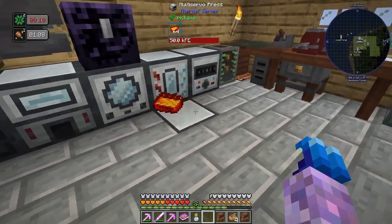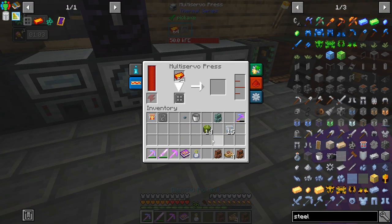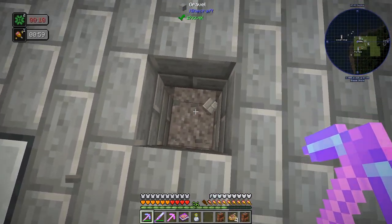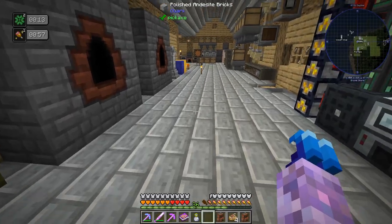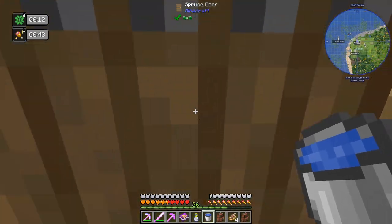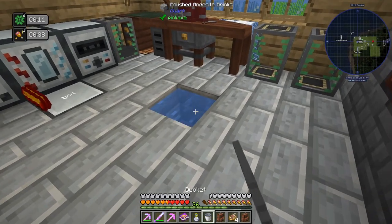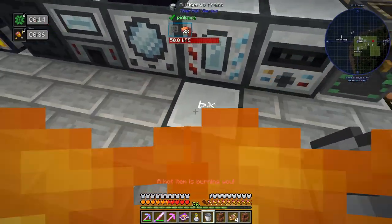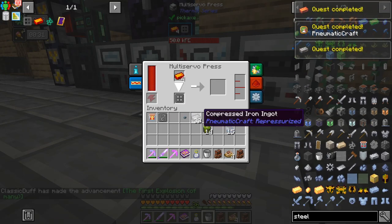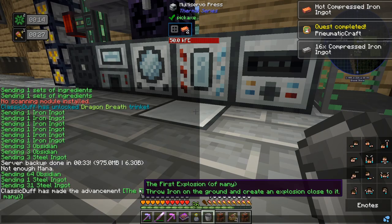If that was on the ground - I'll put that in there. This is still hot, so we'll grab some water. I'm sure there's a nice way to automate this entire process but I think we can get away with this for now. Oh, we can just do this! Because we were holding it in our inventory - first explosion of many.